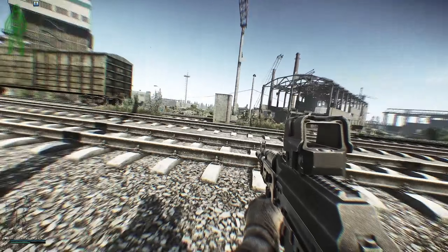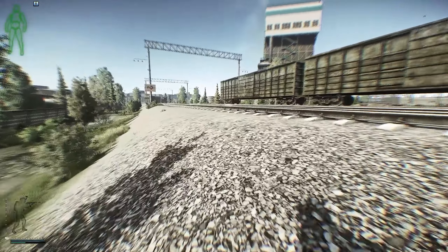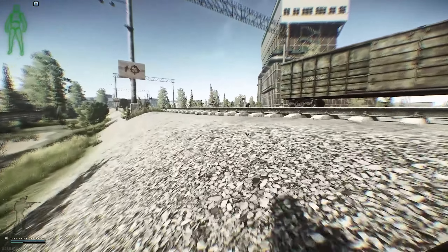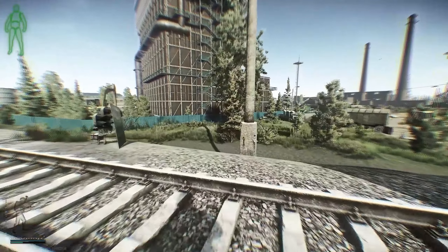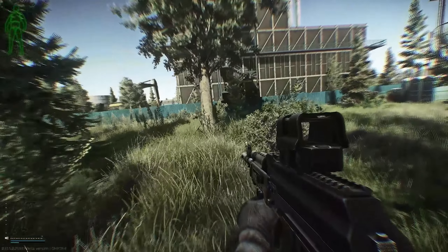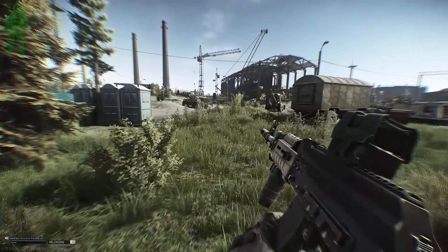We're getting a quick peek on Fortress without exposing ourselves too much to see if there are any players, because between Fortress, the area we just came from, and Crack House, those are very hot PVP zones. Our main objective is to get the folder and extract — we're not looking for any PVP right now. We are straight tasking so we can progress.